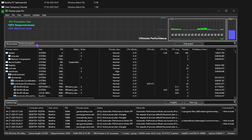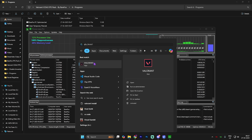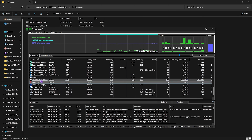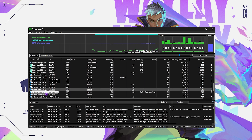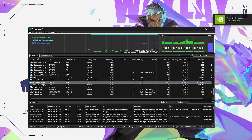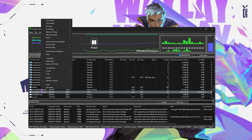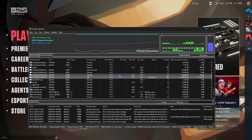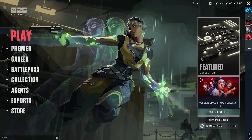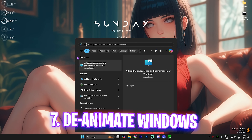The next tool is Process Lasso — install and open it. You'll see all processes running in the background. Open Valorant, then find VALORANT-Win64-Shipping in the process list. Right-click it, go to CPU Priority > Current, and set it to High. Right-click again, go to IO Priority > Current, and set it to High. Then set Efficiency Mode to On. Minimize Process Lasso — repeat this every time you drop into the game to ensure Valorant uses the highest priority.